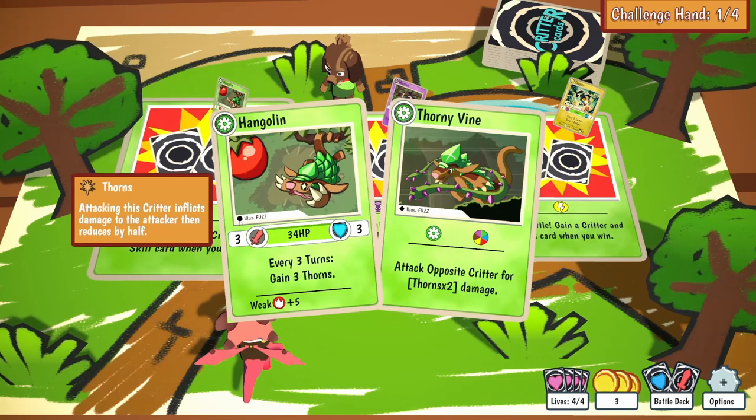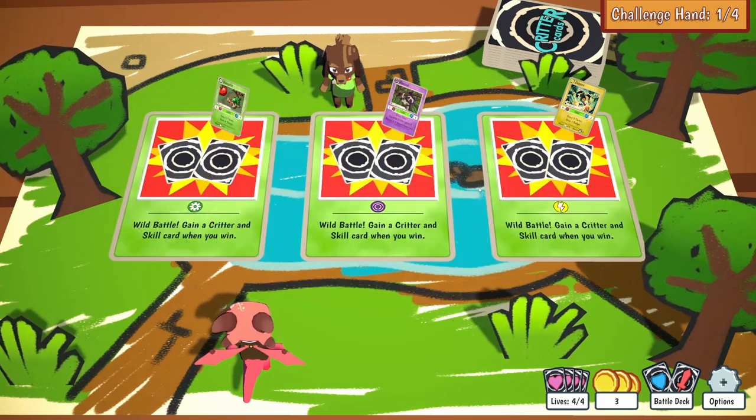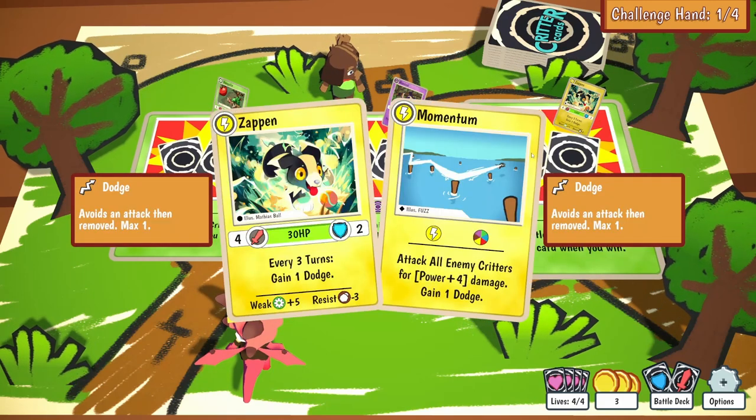So we've got attack, we've got shield, we've got HP points, we've got weaknesses, we've got elements. Very Pokemon card, but enough differences to make it sort of its own thing.